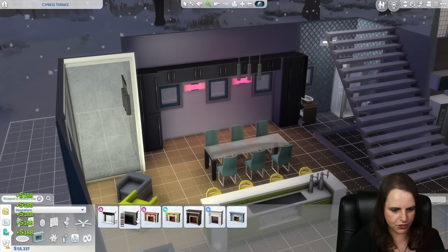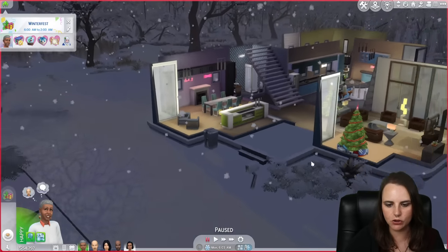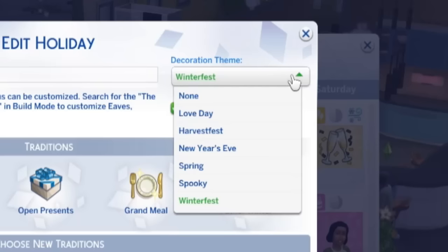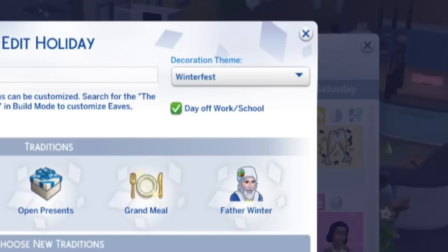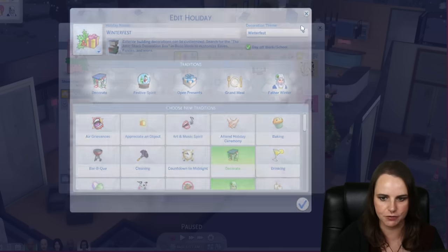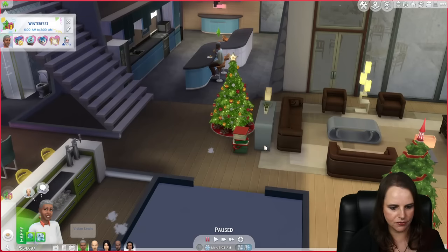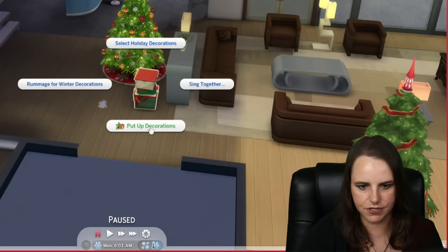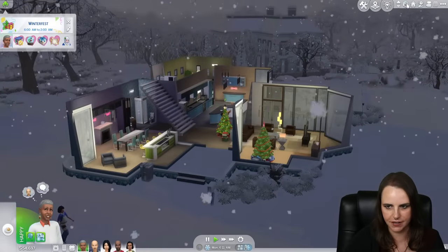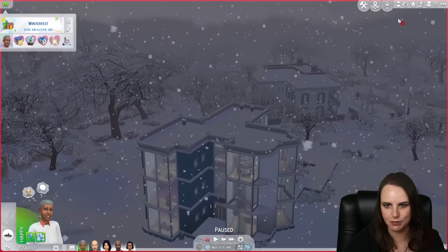Each holiday in the game has a decoration theme - options include Love Day, Harvest Fest, New Year's Eve, Spring, Spooky, and Winterfest. For Winterfest, the household can choose decorations to place outside their homes using the Attic Shack decoration box, found in Activities and Skills and Recreation. Have one of your Sims put up decorations, and the outside of the home will be decorated for Winter. All other neighboring houses will also be decorated for the holiday as well - the whole neighborhood becomes decorated for the holiday. This satisfies the decorate tradition for all the Sims in the home.